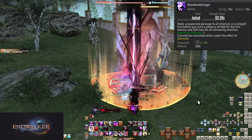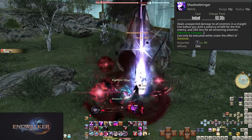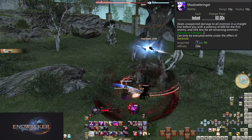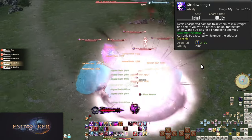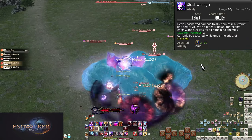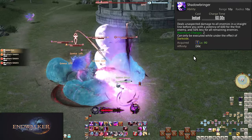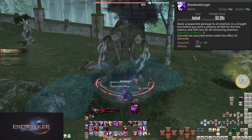Shadowbringer is the same size as Flood of Shadow, and does 600 potency to the first enemy and 300 potency to all enemies after the first. Because of the charge time, you can hold onto your charges to use both every two minutes and align for reopeners on bosses, or you can just use them on cooldown — and you really should if it's for AoE. The only real note is that it can only be used under Darkseid, which you're putting up and maintaining easily anyway. Use on cooldown or save for every two-minute burst window, but make sure you're not ignoring it.